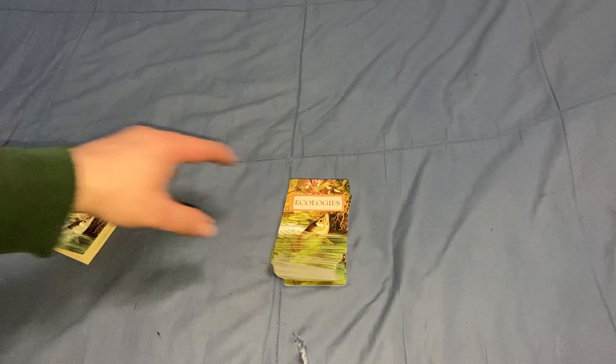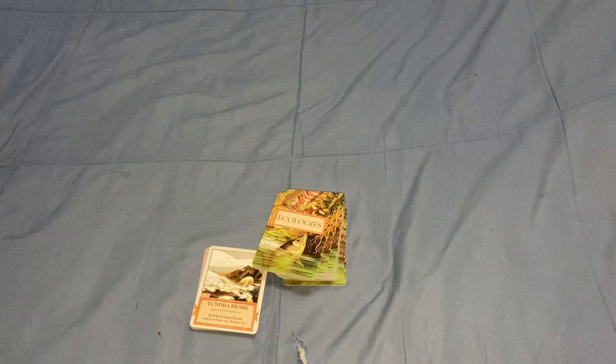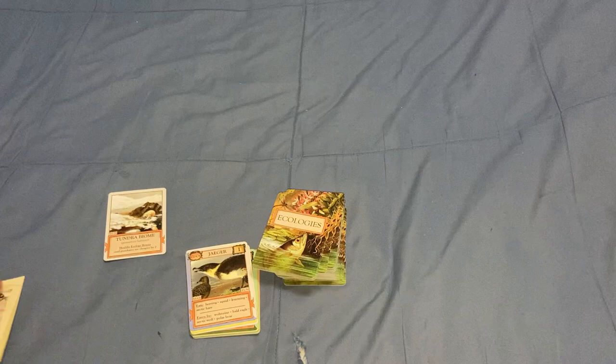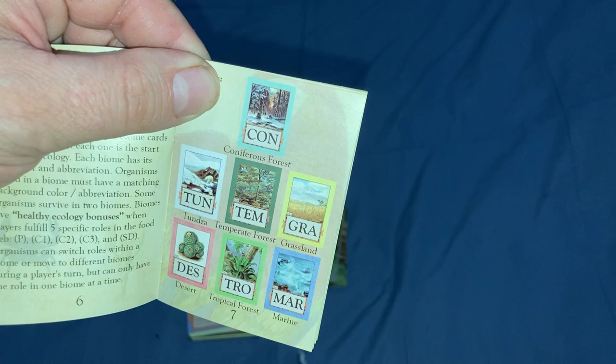You get a bunch of different cards, including biomes, organisms, biotic factors, and abiotic factors. The seven biomes are coniferous forest, tundra, temperate forest, grassland, desert, tropical forest, and marine.